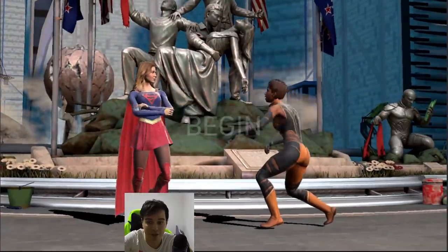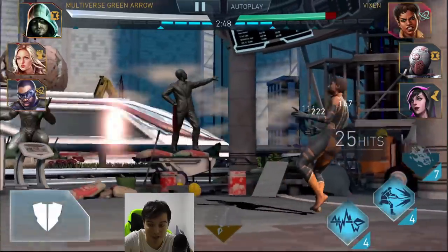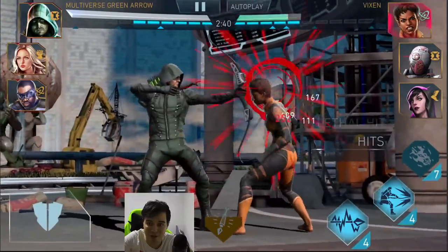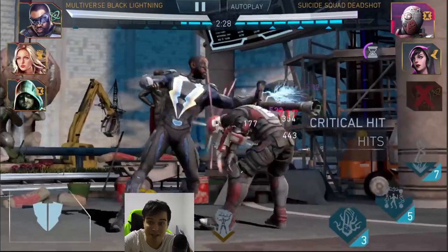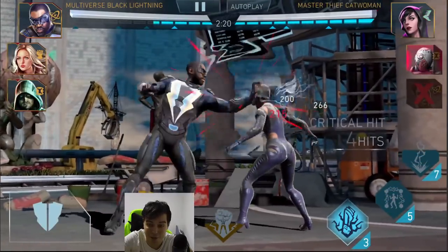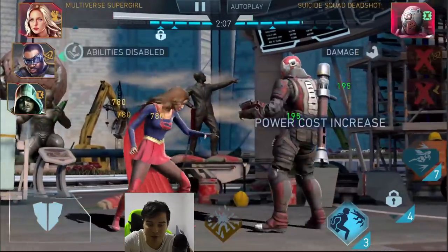For the second difficulty, you need two multiverse characters in the team, so you'll have only one room for whatever character you want — a little bit harder in that regard. The main thing to keep in mind is Vixen's super move, because she's the only one with a super move in that fight. You also shouldn't back off too much from Deadshot. Keep in mind, the characters I'm using here have no gears whatsoever, and only one artifact on multiverse Green Arrow.